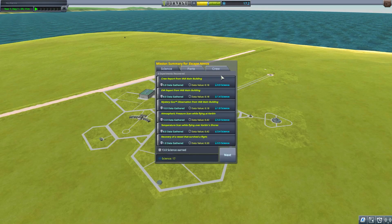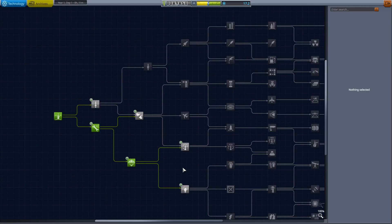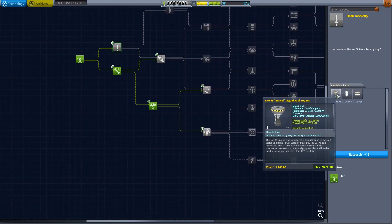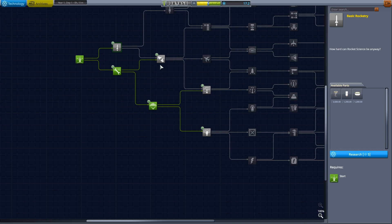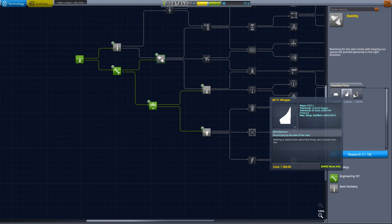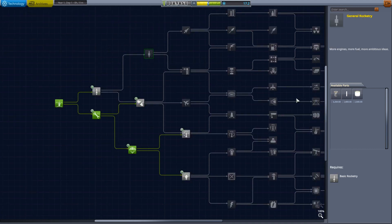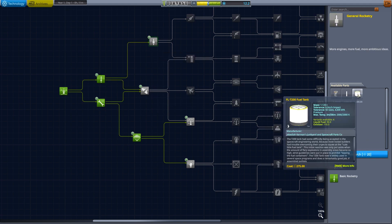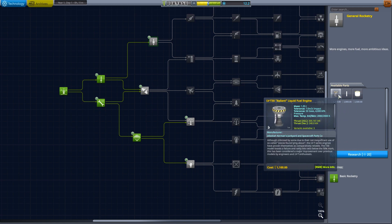Please like and subscribe if you haven't already done so. We have 17 science and Val's got some stuff. So what are we going to do? We're going to do some science. We could use the hammer, we could use the swivel, we could get that tank. I don't feel the need for those — gives me five, which is not enough for anything else. We're just going to have to get that.